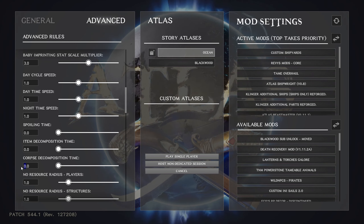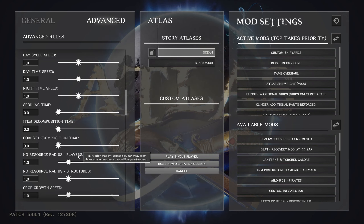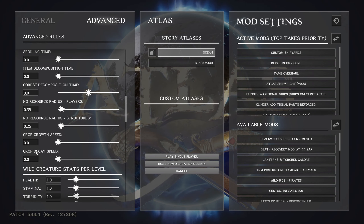Corpse decomposition time — I bump this up to 3, because if I'm trying to get back to where I died to recover my body, I want it to be there long enough. This is what I talked about earlier with the resource radius: how close resources will respawn around the player. I put that at 0.35, and around structures at 0.25.